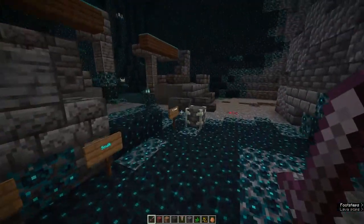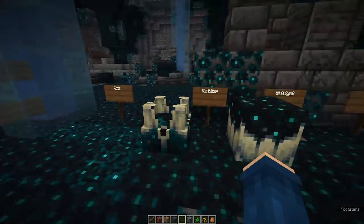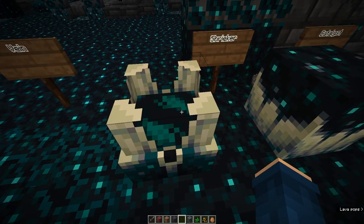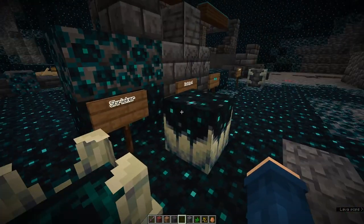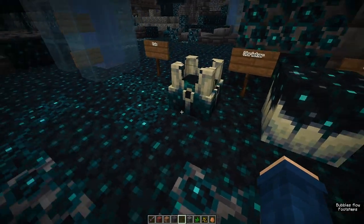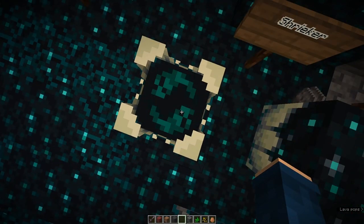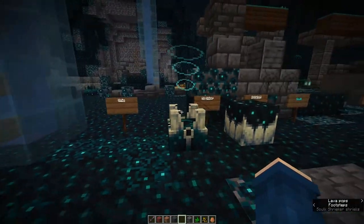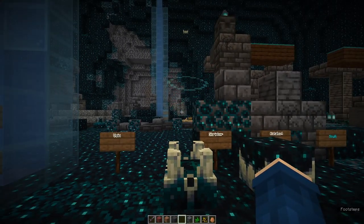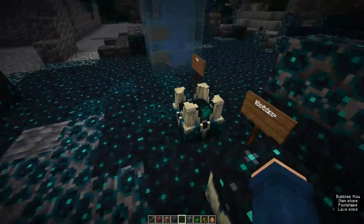This is the sculk shrieker and it generates down here in the deep dark biome as well. I really love the design of the spinning souls in there - it looks really cool, kind of like an ender pearl. Basically when a sculk sensor activates it or you step on it, a cool new particle will come out of it. It kind of looks like those smoke rings you see. I really, really like this new particle and it also shrieks - it's really scary. It can be activated by stepping on it, a sculk sensor, or redstone.